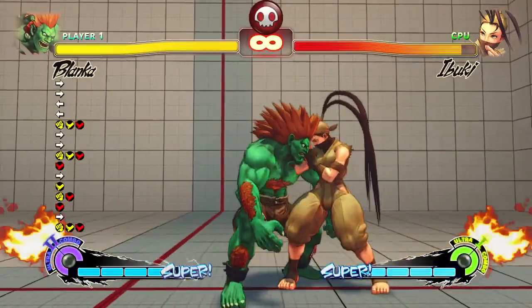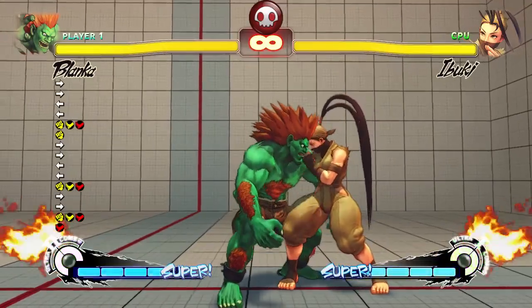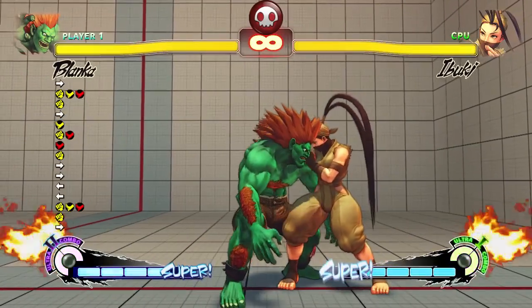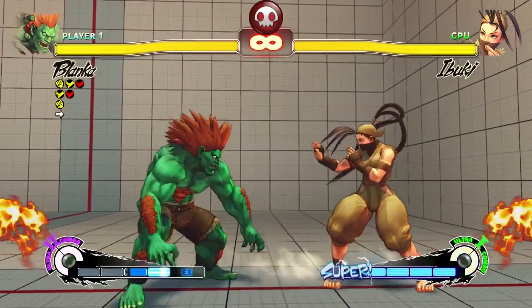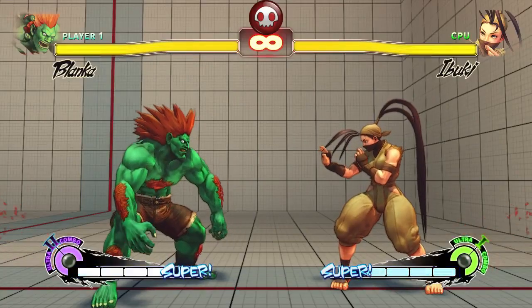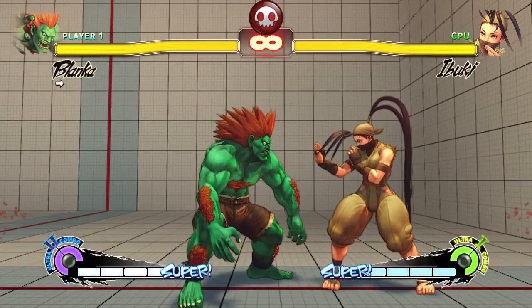If you FADC into it, it costs 4 meters, absorbs 0 hits, but can crumple on level 1 on hit. So there's your red focus FADC crumple on level 1. Just to stress, it is on hit — if they block it, they can block. It's not unblockable. So it makes it a little harder to use; you can't just go into a crumple whenever you want, you need to be hitting them first.